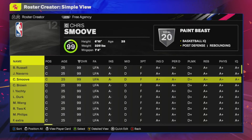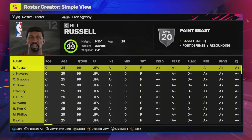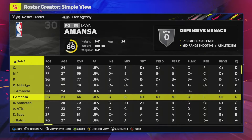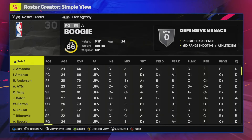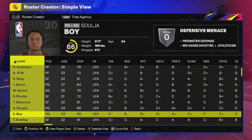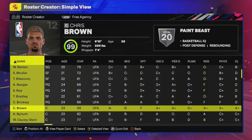So we head over here to free agency. As we mentioned before, we can change it into sort here — we can just sort this into names. And all of the players I mentioned: there's Baby, there's everybody that you can imagine is on this game. A Boogie, Soulja Boy, we've got many, many names. Chris Brown's here, et cetera.